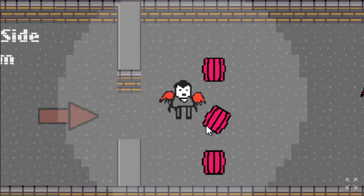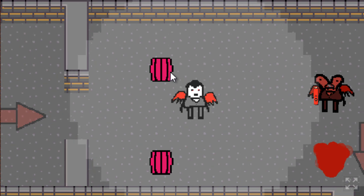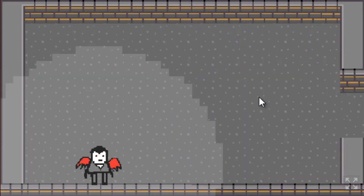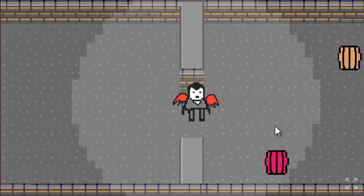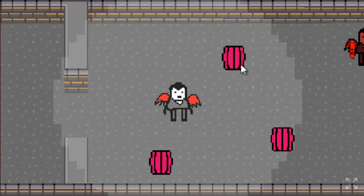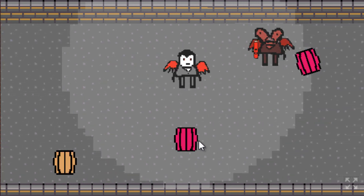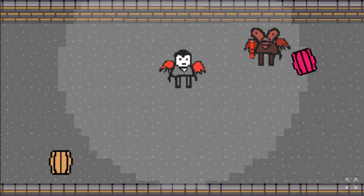There's enemies that can chuck stuff at us, but you can literally kill them from offscreen. Like, you can just barely see them and you can kill them. So you only have to worry about enemies throwing stuff at you occasionally.